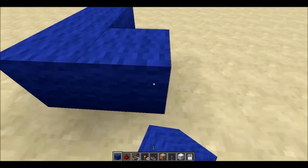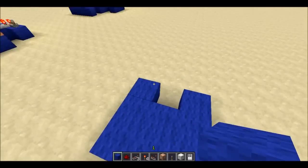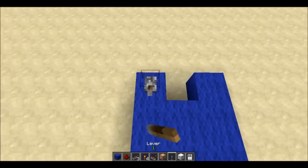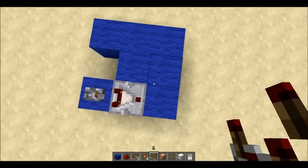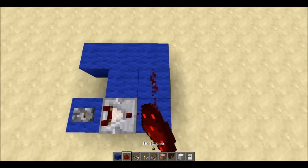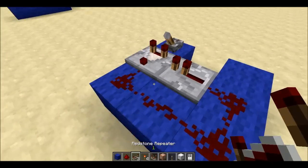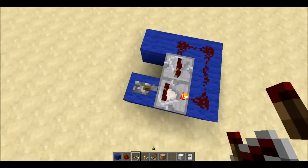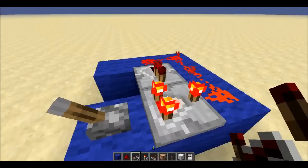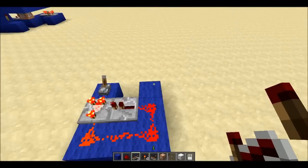First off, you want to make like a little bucket shape or a U that's filled in the middle. You're going to want to put a lever at the top followed by a comparator facing that way. Now add redstone like this, and then a regular repeater, just like that. Make sure to right-click the comparator so it's in subtraction mode. You can turn it on at this point, but it doesn't really matter. What this makes is just a simple clock — timer — whatever you want to call it.